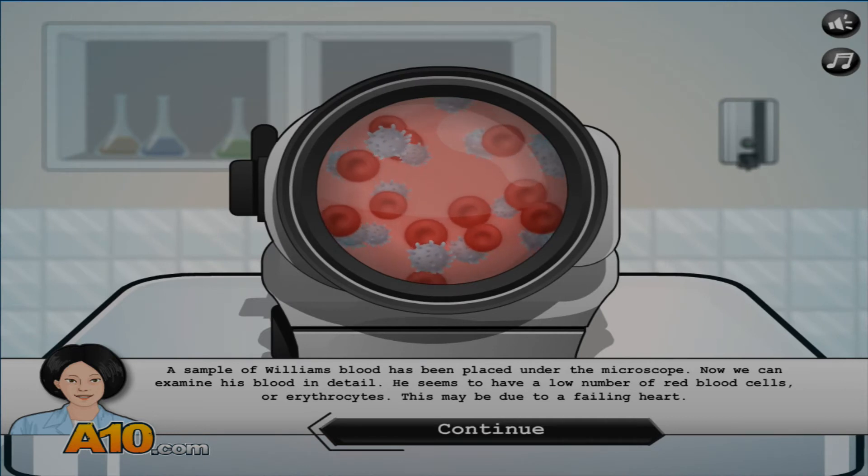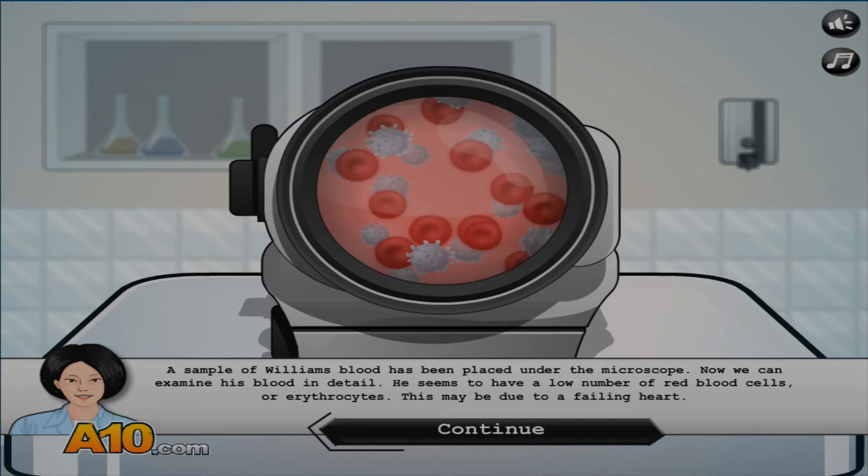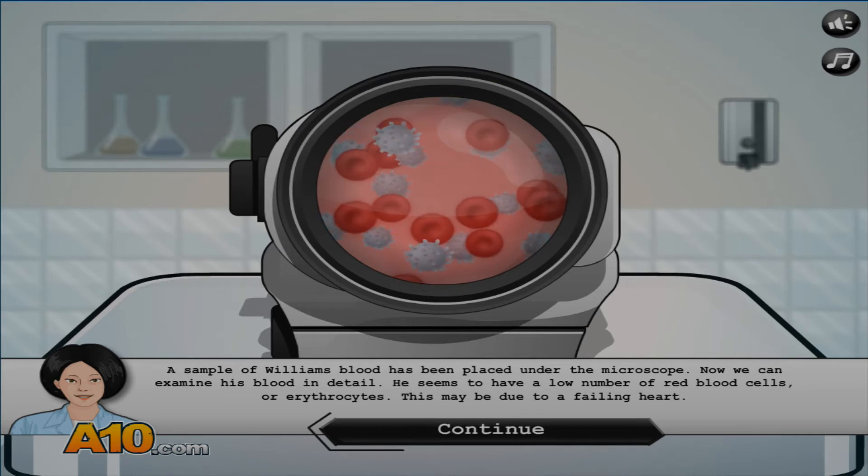A sample of William's blood has been placed into the microscope. Now we can examine his blood in detail. He seems to have a low number of red blood cells, or erythrocytes. This may be due to a failing heart.